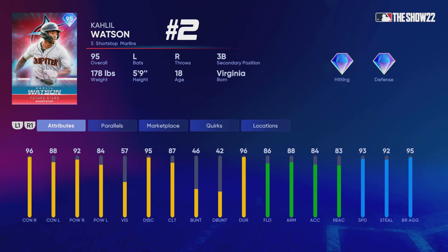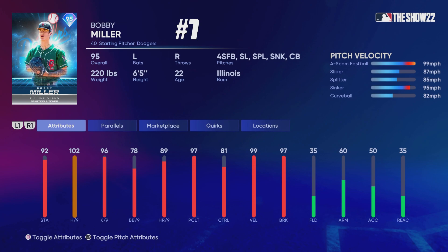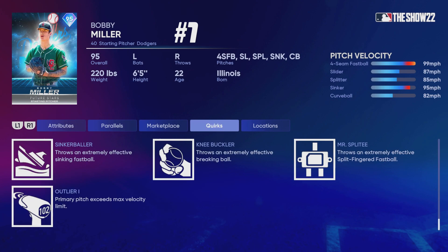Coming in at number 2 is Khalil Watson — I initially thought he was a two-way player, but he's a very good player and an all-around beast, which is why I have him at number 2. At number 1 I don't think anybody is better than this Bobby Miller card. Pitching kind of reigns supreme in this program — we need higher-overall pitchers. He has great control, great break, an outlier fastball, a good pitch repertoire. I personally think he's better than Roy Halladay — he has better K/9 which affects the timing window, similar hits per 9, good stamina, and a better pitch repertoire. I'd rather have outlier on the fastball, a decent sinker, a great splitter, and a good slider. I think he'll pitch like Walker Buehler in the game.